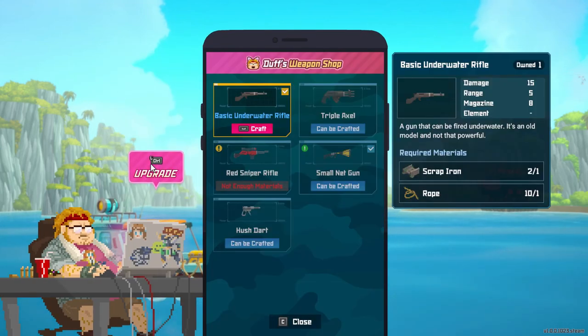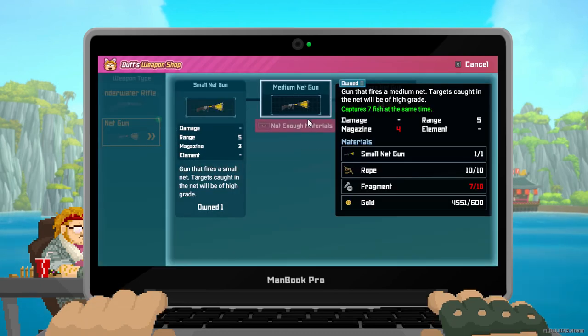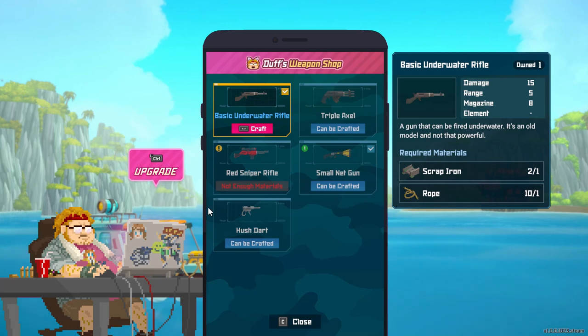What do we got here? So we can upgrade this? Cool. What do we got with the upgrade here? Looks like we can upgrade the net gun to a medium net gun. What does that do? We still need some more fragments, but hey we can do that and we have a man book. I love this game.